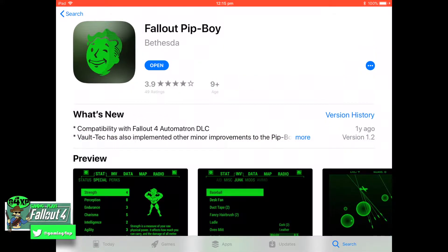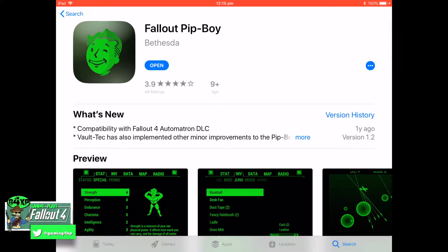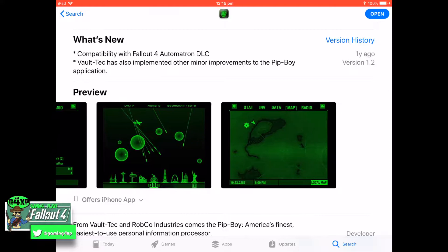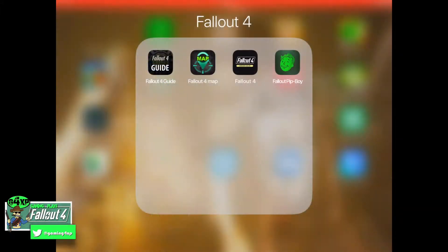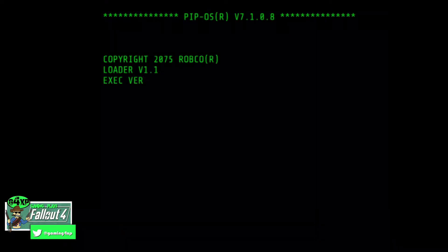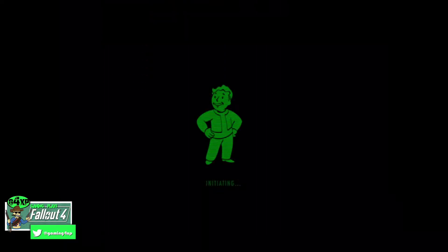Welcome back to the channel — welcome back to something completely different. This is a Pip-Boy app for your iPad or iPhone. Sorry to Android users, I'm not sure if it's available for that platform. It is available for iPhone and iPad, it's very cool, it's brought out by Bethesda. I'm going to show you how it works — just going to launch it here and show you how it all boots up. This footage is from my iPod, so the quality should be okay hopefully.